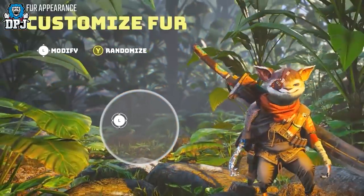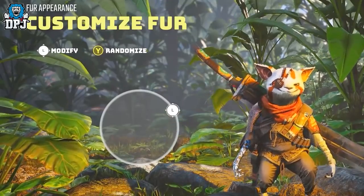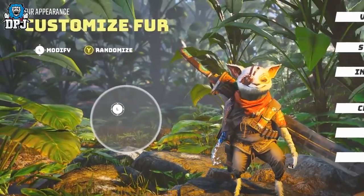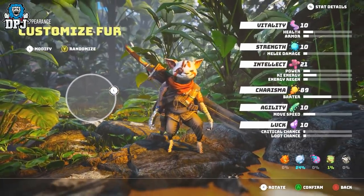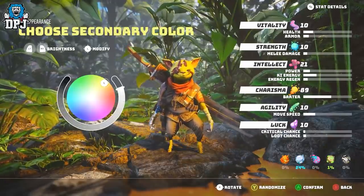Which resistance you pick and go towards, you can see runs through the veins of your class, changing the colour of your class's right arm highlights. Once you select your resistance, you then get to customise the fur, with a screen which allows you to change your animal print — for example, giving your character eye patches, cheek patches, spots, whatever. You can then choose two colours — literally any colour you want — a primary and secondary colour, which changes your breed's appearance.